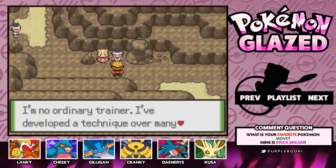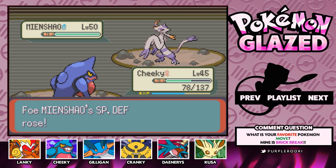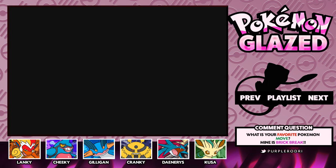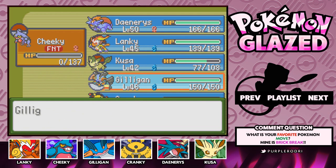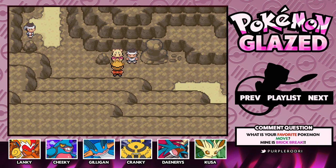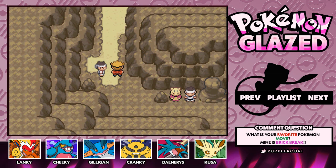That was pretty simple — we are very close to the exit. There's another trainer, so we're probably gonna have to battle him. It also looks like this guy is going to teach the move Superpower to one of our Pokemon. The only Pokemon that can learn it is Gilligan, surprisingly — I really thought Lanky was gonna be able to learn it. I'm gonna go ahead and teach it though because we might as well. It's 120 power, so that's a lot stronger than Takedown — that will definitely be a very good move for Gilligan. Let's put Gilligan up in front and take on this guy.